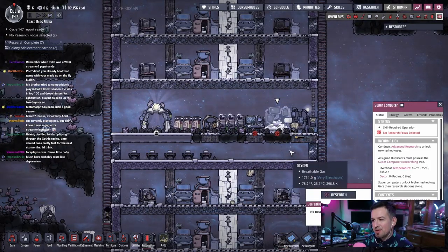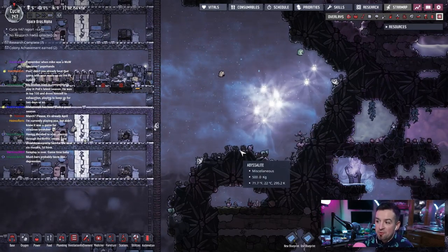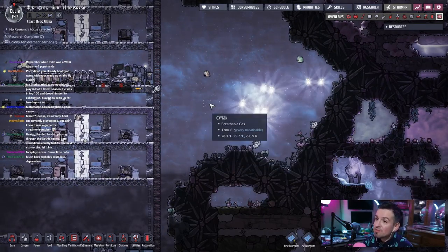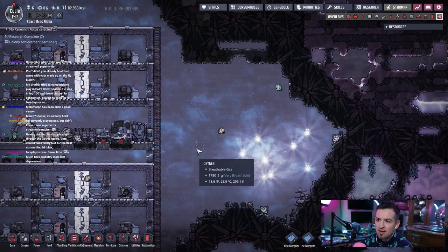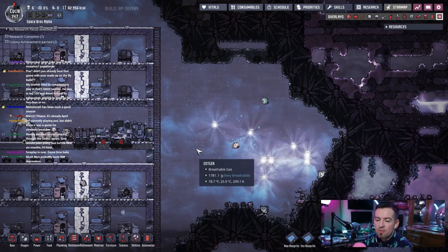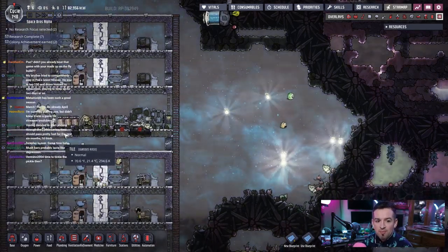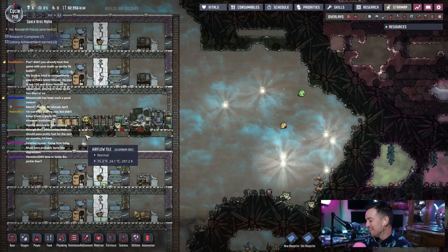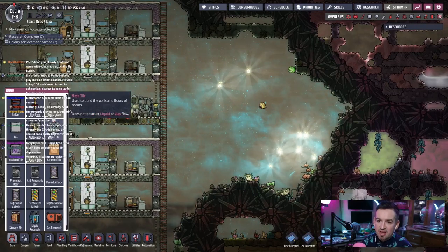This area over here seems like it might be a great place to start building out a farm — just a triple-tier farm. We'll start with double tier, then mealwood and stuff like that. Chat says mush bars probably taste like depression — yeah, probably.